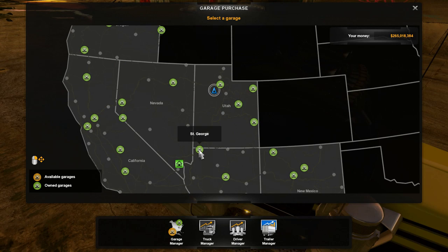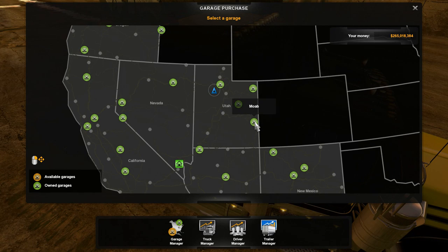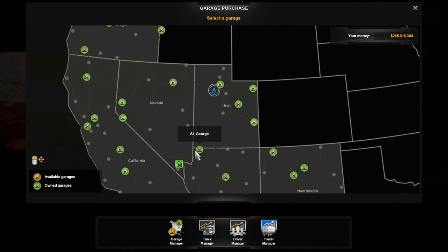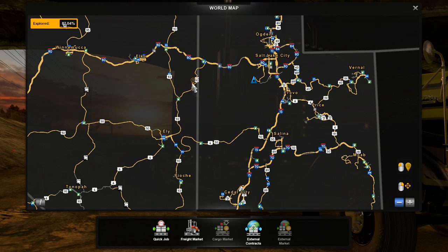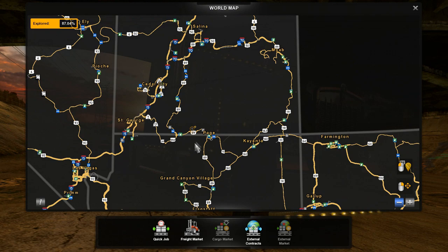Looking at the map, the garages are in St. George, Salt Lake City, Price, Avernal, and Moab — five garages total in the state of Utah. One looks like it's in Arizona but that's just how it's showing on the map. There are also some other roads added just outside of Utah so we can connect with the rest of the map — little new chunks of road, including one coming out of Vegas and a bit coming out of Page.